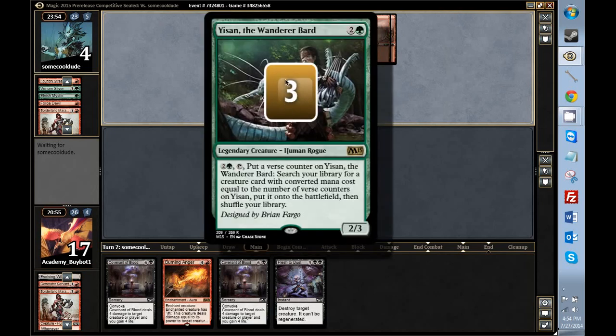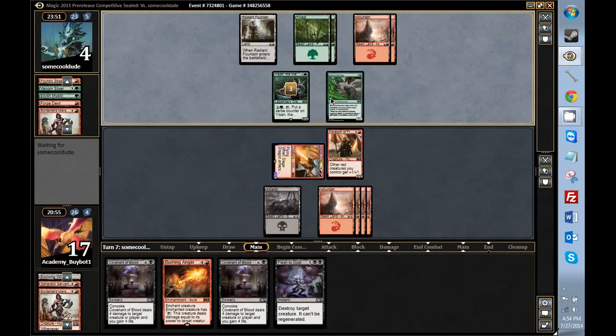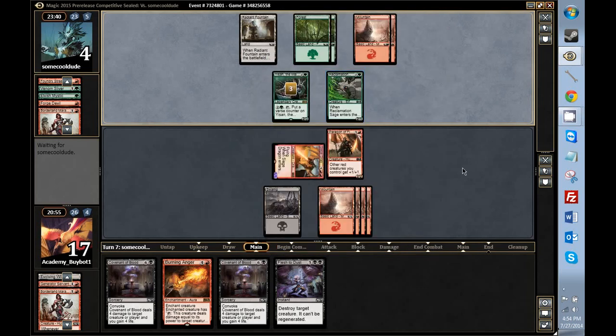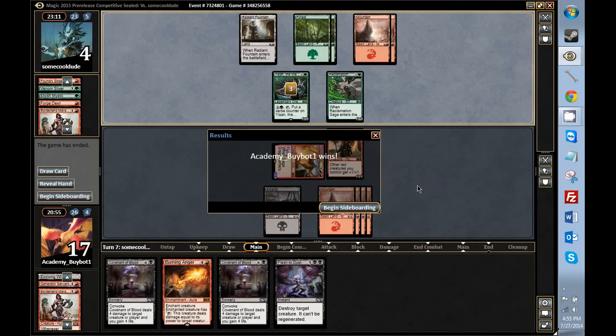This is in his deck — that makes our enchantments and artifacts a little worse. Worth considering. It means our Grind Clock might not do that much, and might even assist him in making that giant guy bigger. He might have that four drop that gets a +1/+1 counter for every dude in the graveyard. So I'm actually considering boarding out Grind Clock because he's got this and a way to find it. And that basically means Grind Clock doesn't do anything. Academy BuyBot one — win. So that's us. We're going to go to the sideboard.